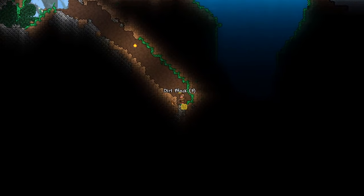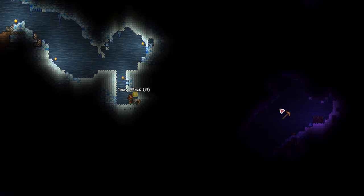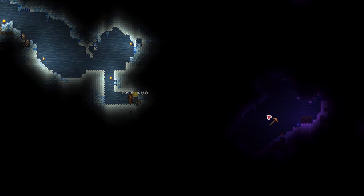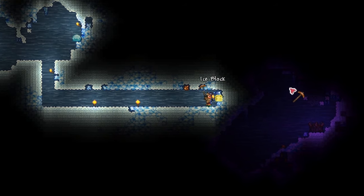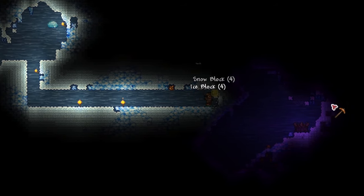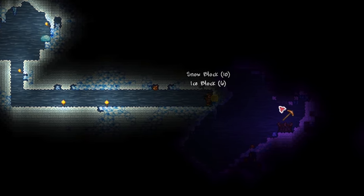So let's explore the underground ice biome for some ice chests. We haven't found much yet, but we have stumbled to the border of the corruption, which is exactly what we want. We have to break a shadow orb, but going into the corruption from the top is extremely dangerous and we'll probably die. So the way I recommend you to do it is to work to an orb from the underground, like so.